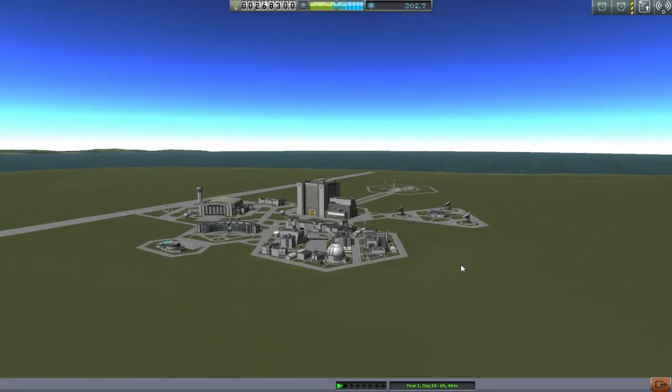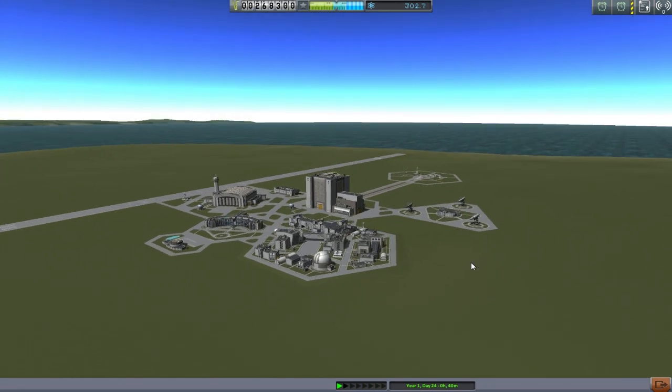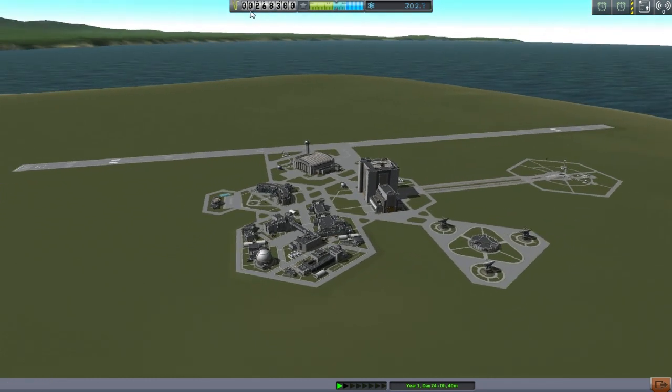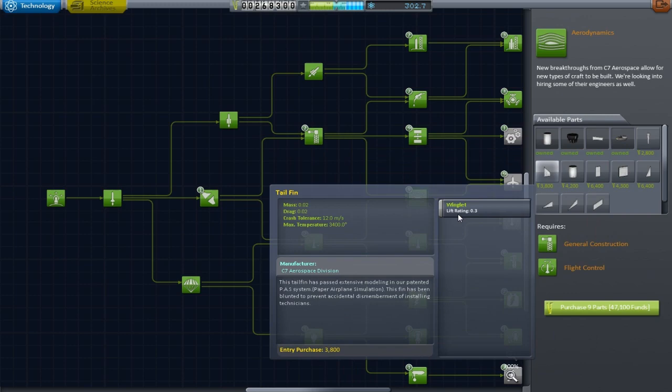So far we have done reasonably well with what we're doing here. We've been to the moon, we've been to Minmus, we've put a space station up despite the financial worries that brought. We've overcome those financial worries a little bit — let's be honest, not remarkably well, because I've still got the vast majority of my stuff unpurchased.